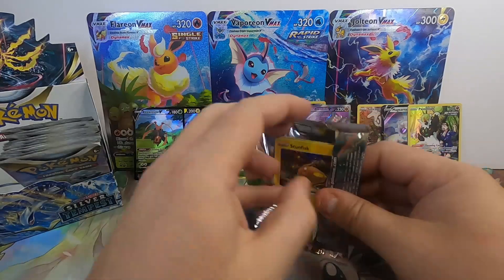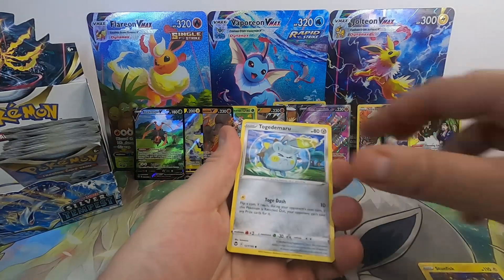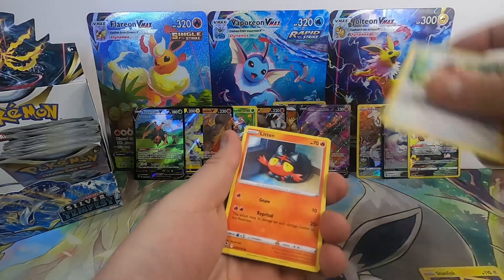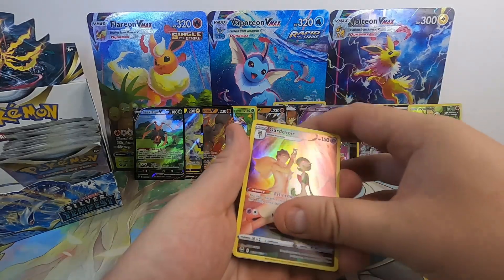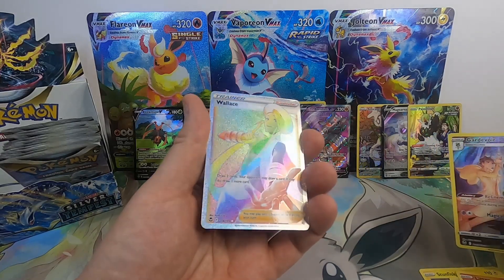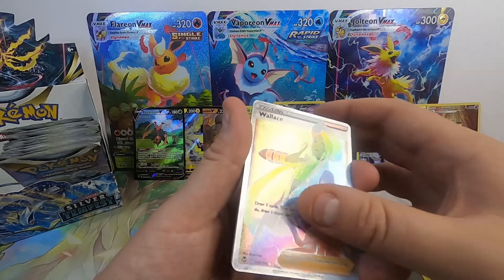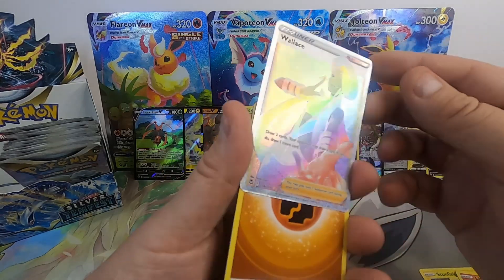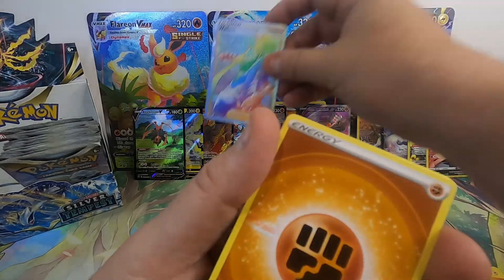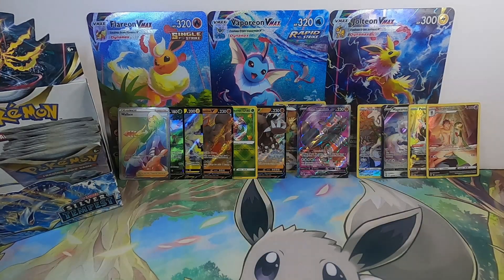Lugia, Lugia, Lugia — cross those fingers, let's pull a Lugia. Stunfisk, Togedemaru, Espurr, Smeargle, Litten, Gardevoir Trainer Gallery into a Wallace — Rainbow Secret Rare. Oh, there is our Secret Rare hit! Wallace. Not sure who he is, really, but he's a Rainbow card.